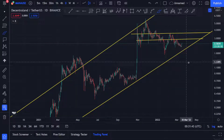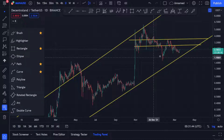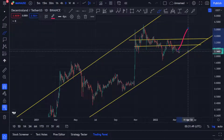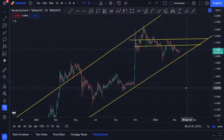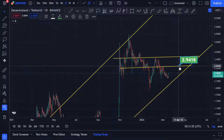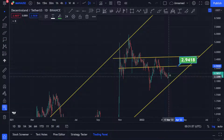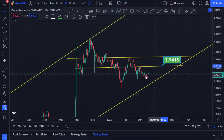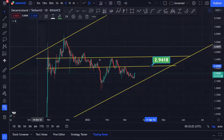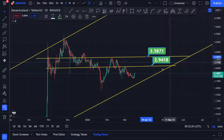It was still making a higher low formation, so expect something very similar here. If Bitcoin starts pumping towards the upside and breaks the $43,000 level, then expect MANA to crack this area and start moving towards the upside. Keep an eye on this resistance level which sits at $2.94 first.